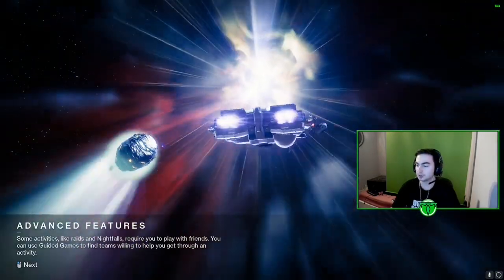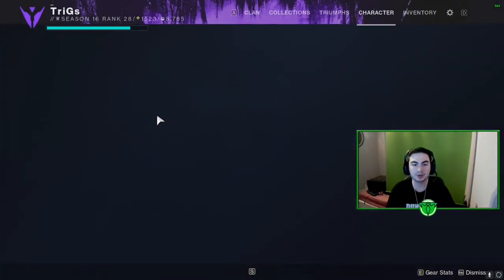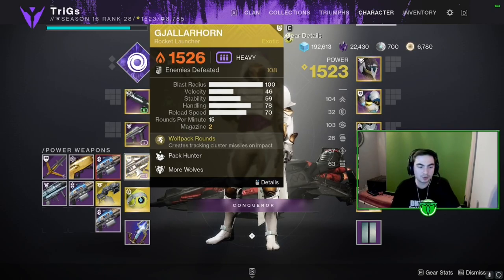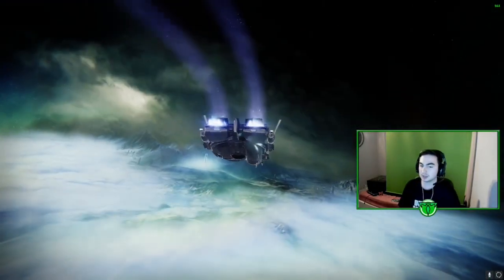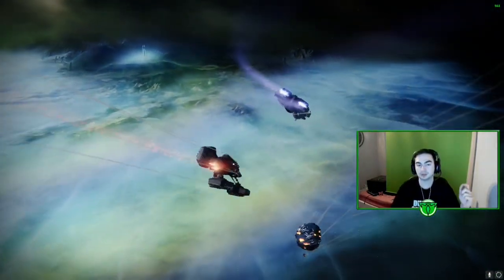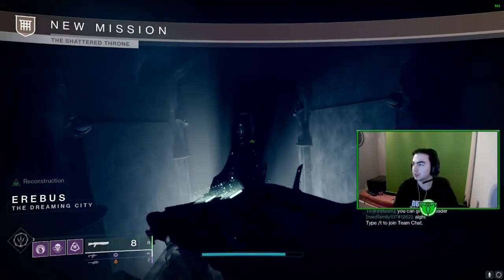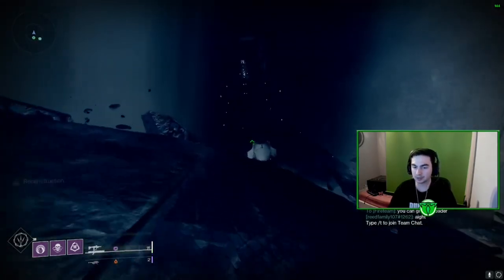How this first encounter works is it does take a little bit — it's probably the longest part because we're really just getting to the statue. The loadout I'm using is Void, the Heritage Shotgun, Funnel Web SMG, and Gjallarhorn. You can use whatever you want — Sleeper, blinding grenades help — but know this dungeon can be a pain to solo. If you need help with the Wish Ender quest, I help basically daily on my Twitch streams; the link is in the description. I usually get the checkpoint to present the Talisman, then help with the three tokens after — it'll take about 30 minutes.